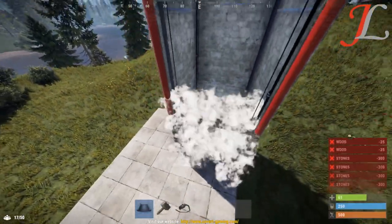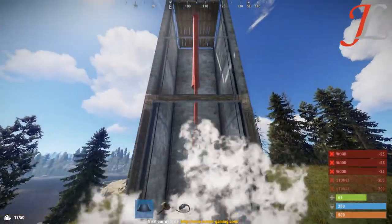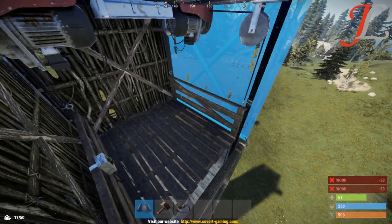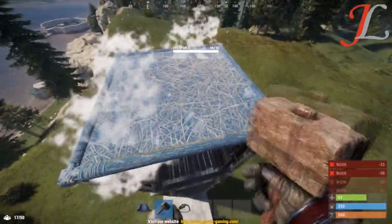You can also place wall frames in front of the entrance and then place doors like garage doors in front. You can also place ceilings on top, like so.